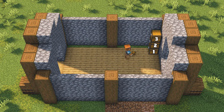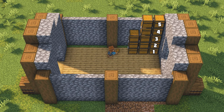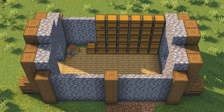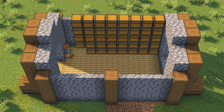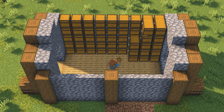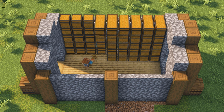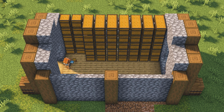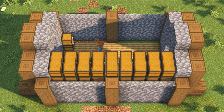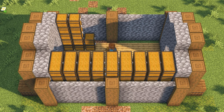Head on inside and fill the entire left wall with chests. Stack them five high and make sure they are facing the front of the house. Hold your crouch button while placing the chests to avoid opening them. While holding crouch, place another chest on the side of each chest we just put down — this will turn them into double chests. Let's mirror the same design on the right side of the house.